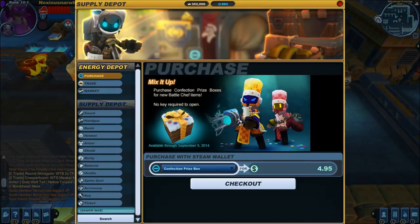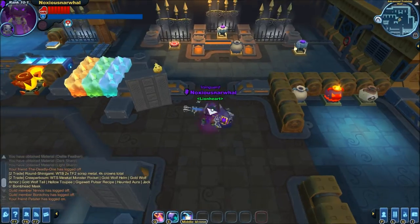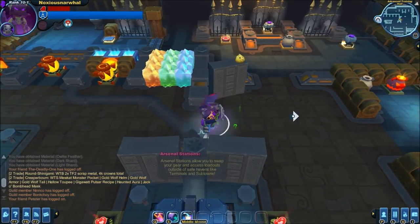It's mostly costumes — just chef hats and chef coats. But then there's a new shield and a new gun. The shield's not very useful, but the gun... well, that's something else. It's unique. I'm not sure why they put a new gun type into a prize box, but they did.